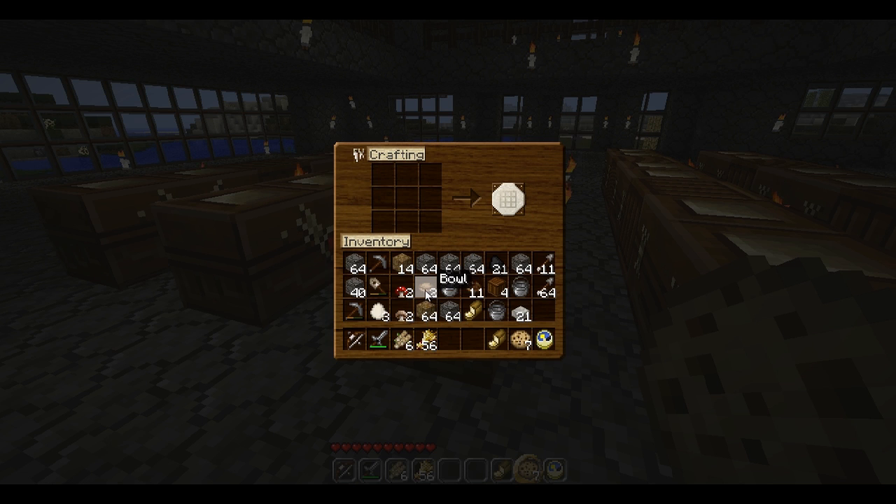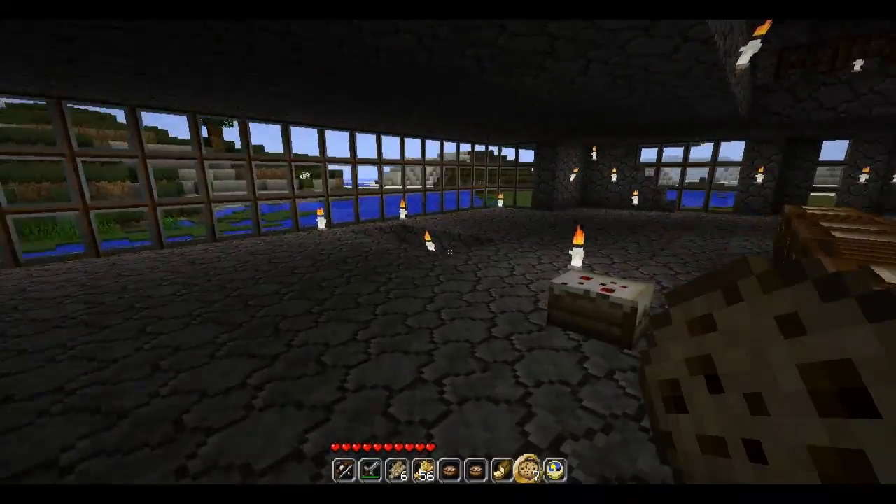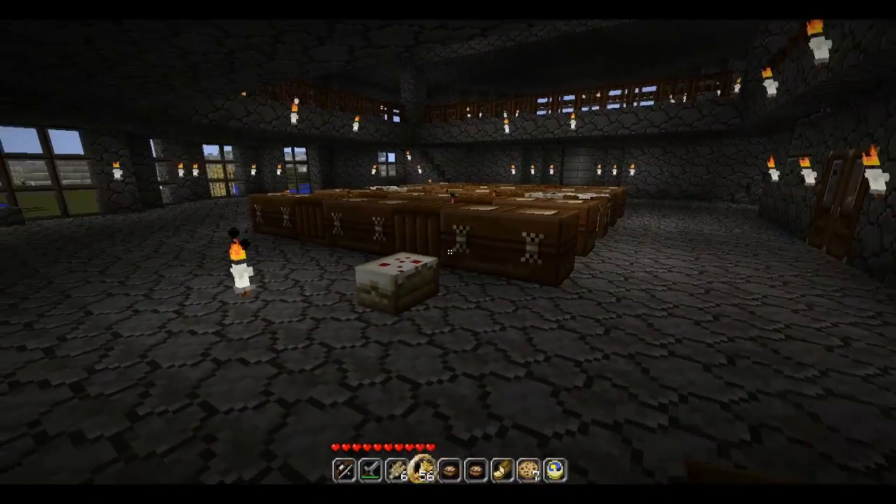And then another thing we can eat would be mushroom stew, which you just place one bowl in the bottom, and then one red mushroom and one brown mushroom. That will give you mushroom stew. I'm going to make two, because that is my food of choice in this game. Anyway, that was just a quick little tutorial. I hope that helped you guys out.